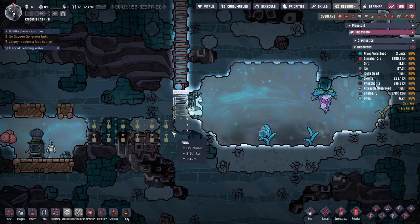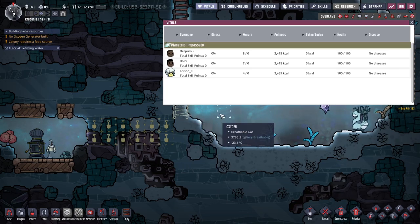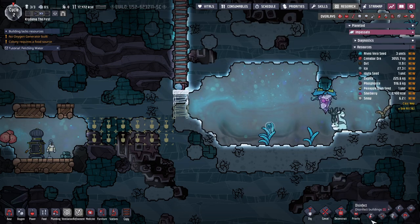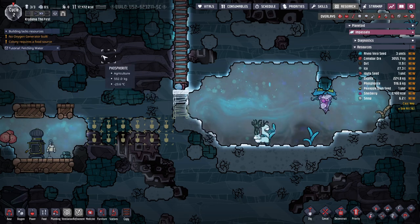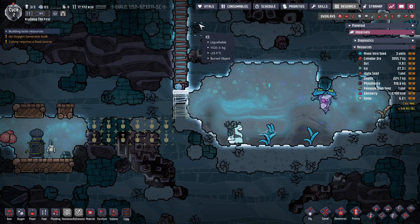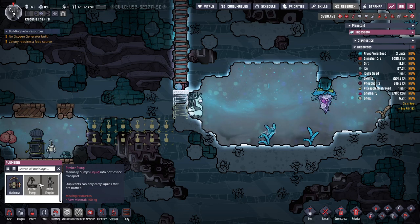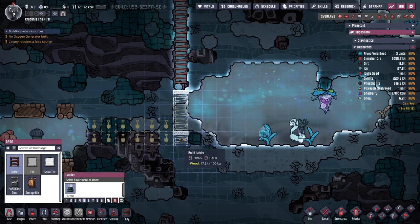I am gonna work my way over there as well, once we have the proper amount of ladders. Can you like copy a — is there like a pipette? V for vitals — nope. Surely there's a pipette tool, right? Maybe not. Tutorial for fetching water: by building a pitcher pump from the plumbing tab over a pool of liquid, they can bottle it up. Here's the thing — we don't have water, so that won't do anything for me.